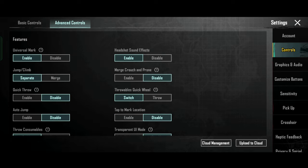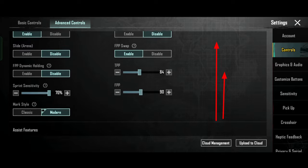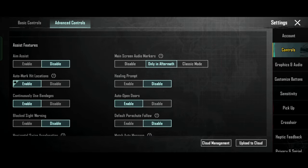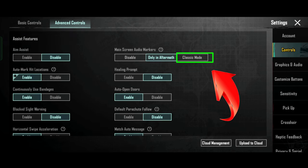Now you have to hover and skip the two sections appearing on your screen and go to the third section, which is the Assist Feature. In the main screen audio markers section, you just tap the Classic Mode option to enable these audio markers on Classic Mode.